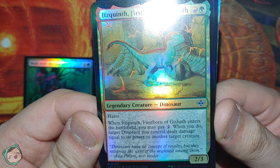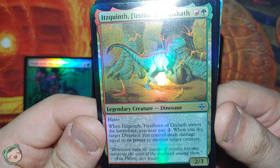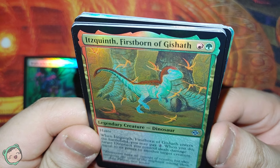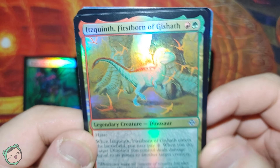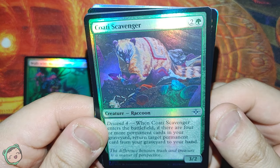It has Haste. Whenever this enters the battlefield, you may pay two. When you do, target dinosaur you control deals damage equal to its power to another target creature. That's also an adorable dinosaur. Next up, we got a Coati Scavenger for two green - a Raccoon.